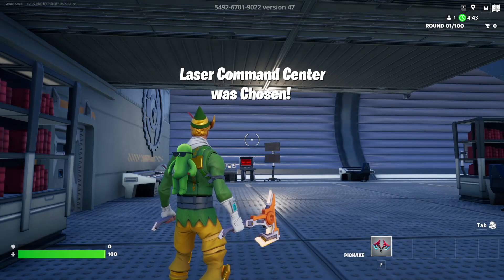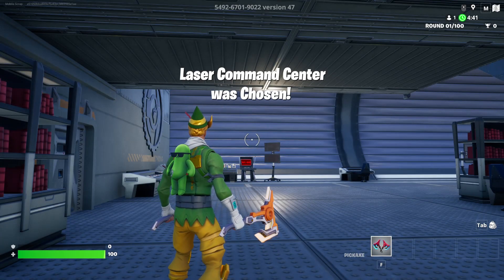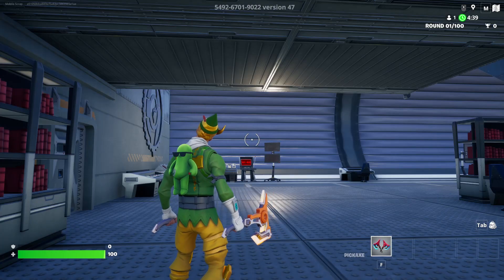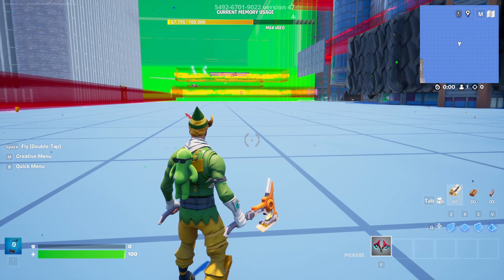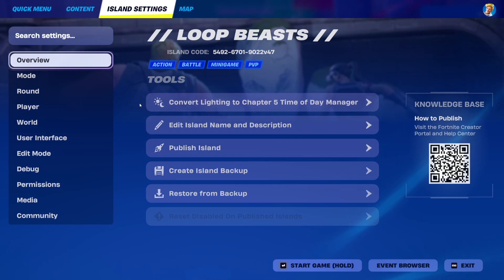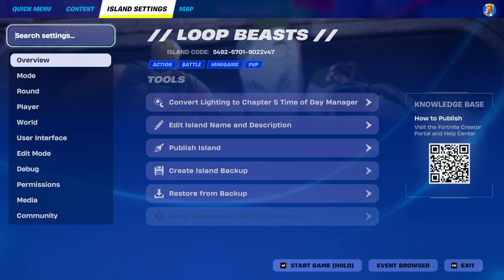Today we're going to be checking out how to use the scoreboard, and I'm actually going to use this tutorial to also update my old game. As you can see in the scoreboard, there's nothing there — because I must have set it up somewhat incorrectly. It's quite a big issue in a lot of maps because Fortnite, let's be honest, doesn't explain the scoreboard very well.